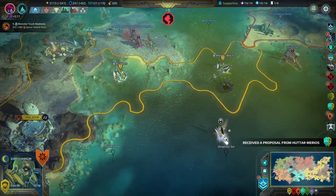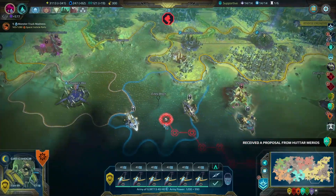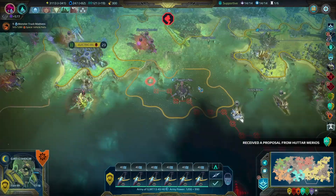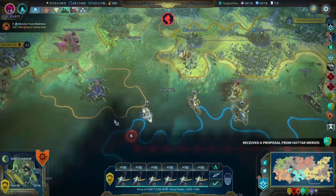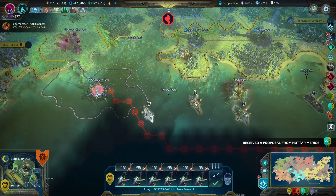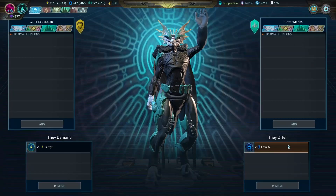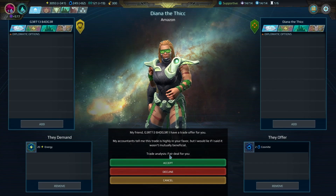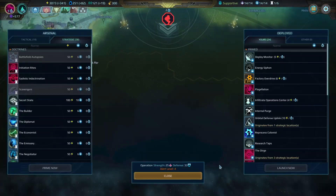All right, we're on to the next turn. We've lost — these chalices are causing me a lot of grief down here. They keep taking my aquatic sectors away from me, so I'm going to send down a submarine army that will get there around the time the game ends. Proposal from Huttar — sure, what a weird proposal. Operation Effectiveness — that's awesome. We got another Doctrine slot. Non-mindless units gain sadism, causing them to deal 25% extra damage to units with low morale. Low morale is something we do — we've got debilitating infections, we have broken mind. Let's plop that on.